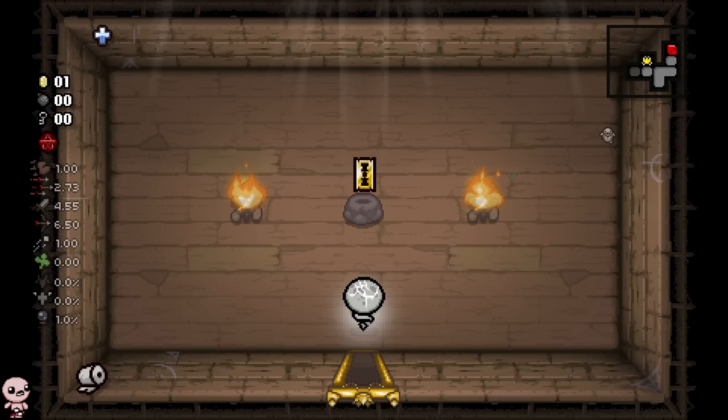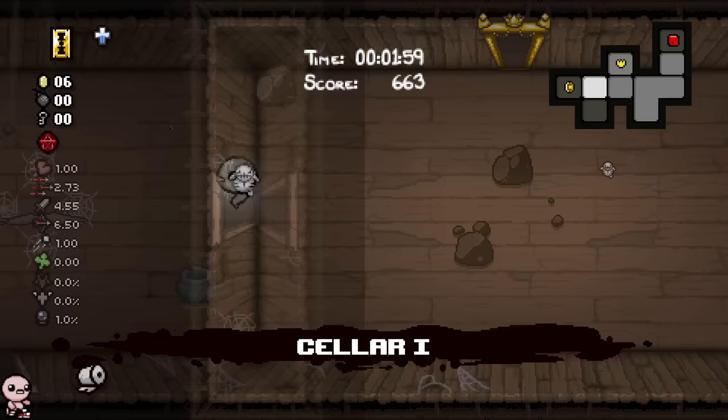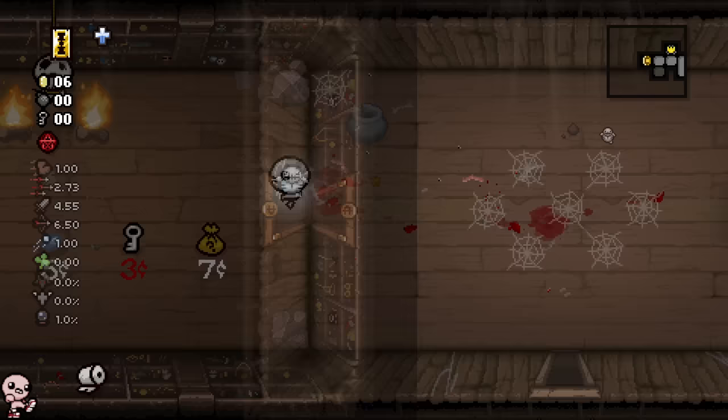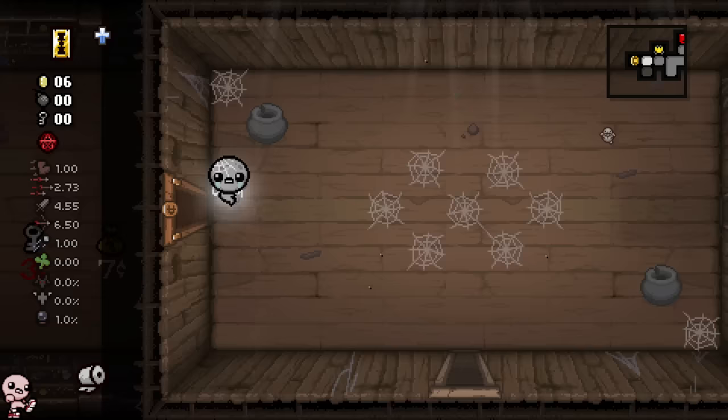Treasure Room right here - Golden Razor. Yeah, it's not actually too bad. I'll take it. When Repentance first came out, Edmund's whole thing was that basically he was going to remove all two-item breaks from the game. They were Thanos'd and snapped out of existence. But this is one of those few ones where it's not exactly a hard break, but you literally negate so much damage.